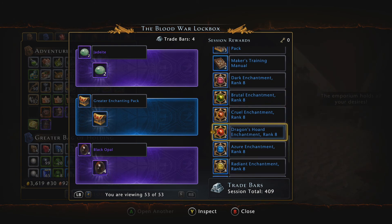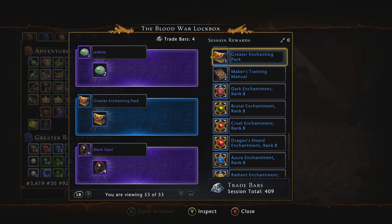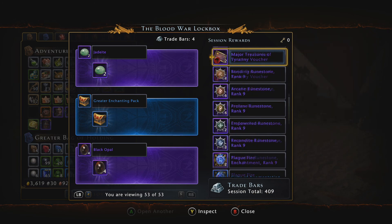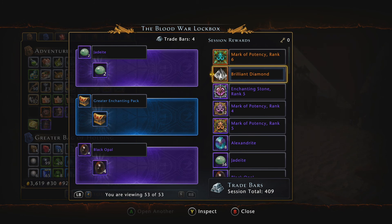So there you go — little to no profit. The only things worth selling are the genie gifts and the brilliant diamonds, and you're not getting nearly what it cost to buy 50 keys. These are VIP keys, so I normally post what I pull at the end of the video, but since I was just trying the new lockbox, that's not going to happen. Thanks for watching, thanks for the support — greatly appreciate it on this channel and the others. Thanks for watching, peace.